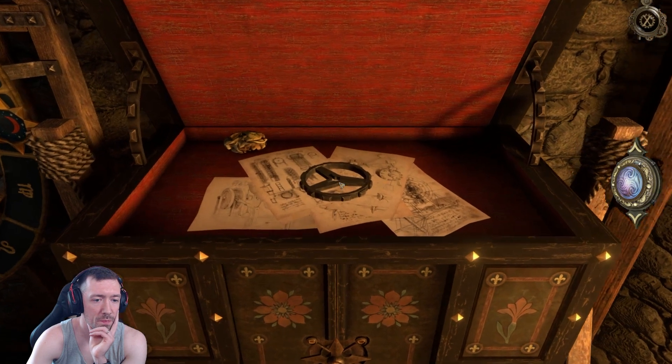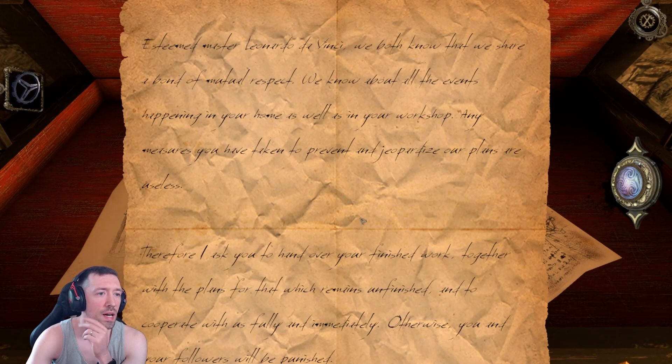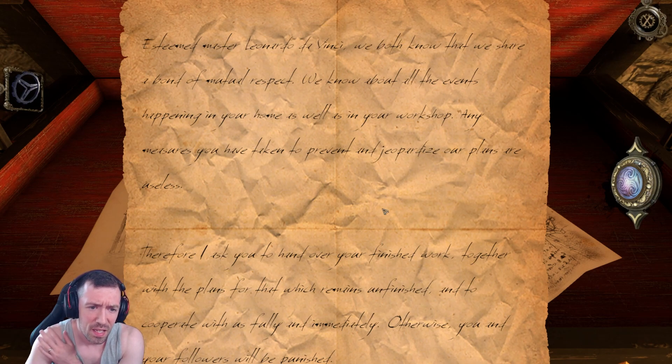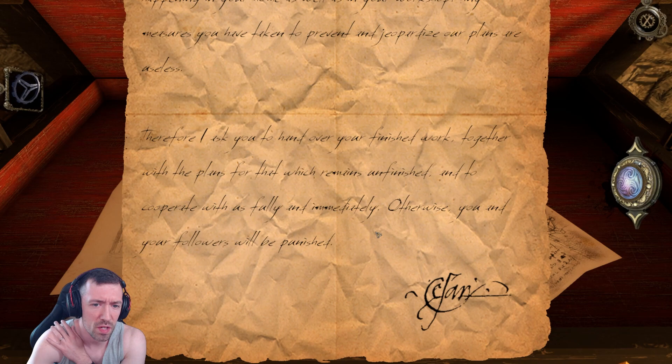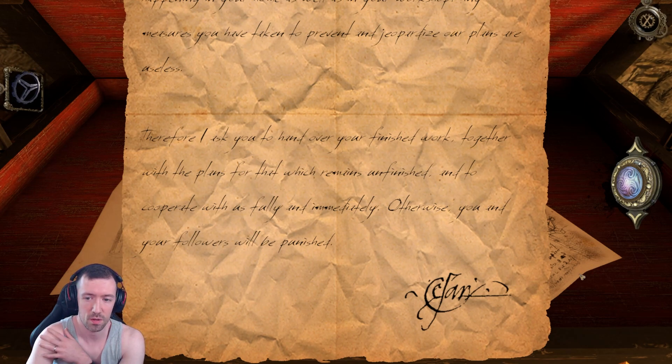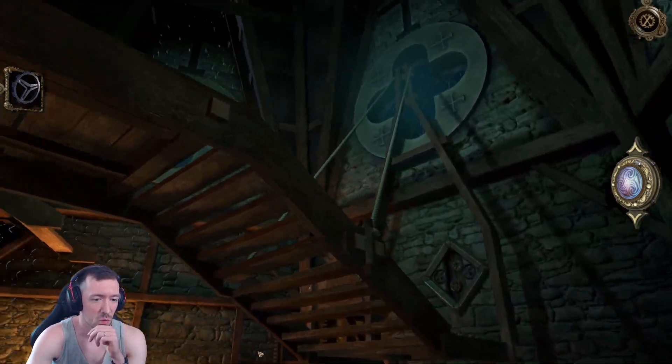Got another note here — grab that. It's a cog wheel; we know where that goes already. 'Esteemed master Leonardo da Vinci, we both know that we share a bond of mutual respect. We know about all the events happening in your home as well as in your workshop. Any measures you have taken to prevent and jeopardize our plans are useless. Therefore, I ask you to hand over your finished work together with the plans for that which remains unfinished, and to cooperate with us fully and immediately. Otherwise, you and your followers will be punished.' That includes me — I am one of the followers. We're not threatened by that because we're cool.